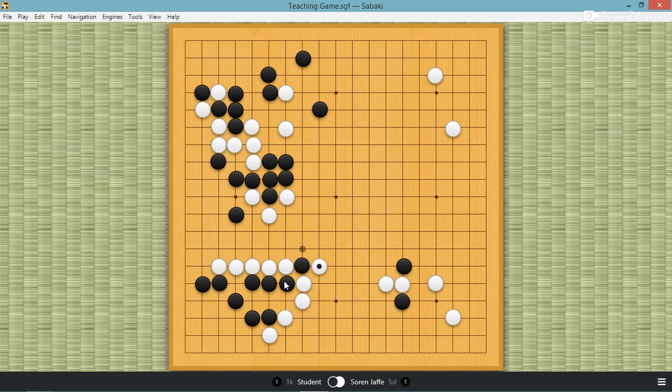And then cut, and then block. And then black protects the corner. So not only does this move — this move is not as good as this dive — it actually makes this corner smaller and white's bigger. So this move is a very bad move. So then white ataries, and black pulls this out. I think pulling it out once is good — but you'll see, I'll play a couple moves, and you'll see how heavy this group got.